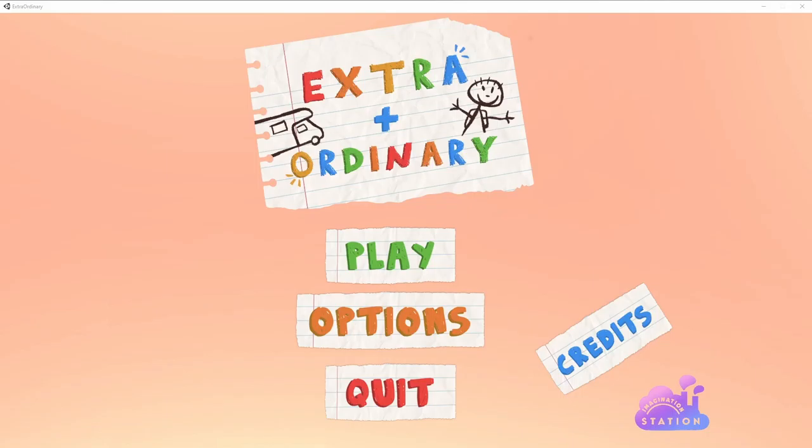My first bug is the Exterior Map Escape Bug. This severe bug allows the player to escape from the collider's bounds of the beginning exterior environment and seemingly walk outside the bounds of the map.